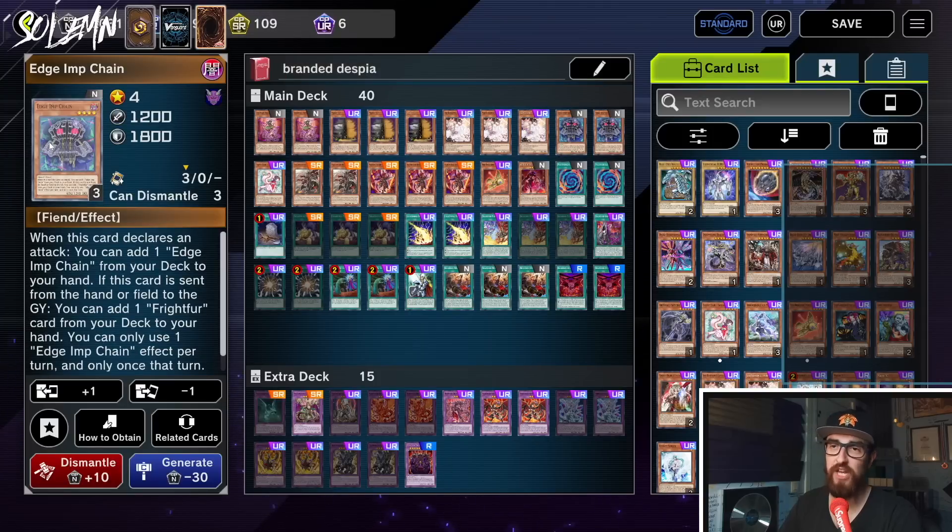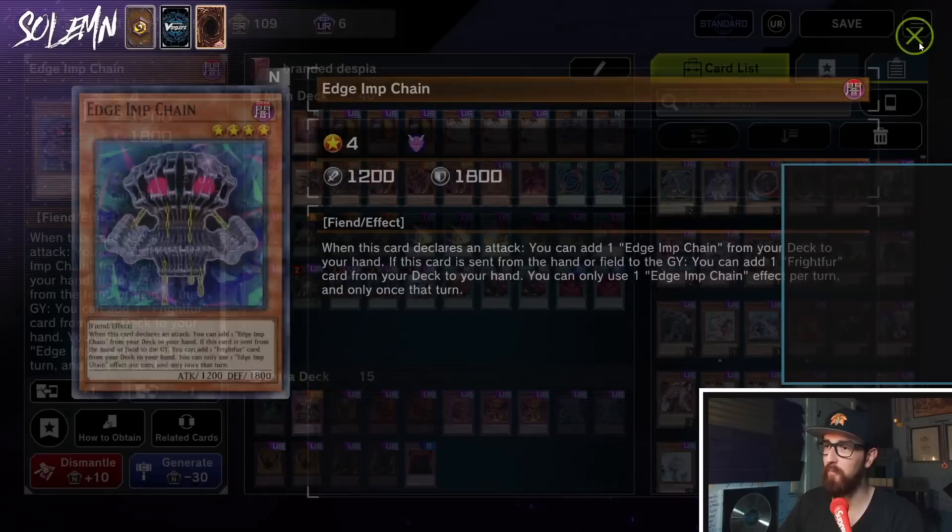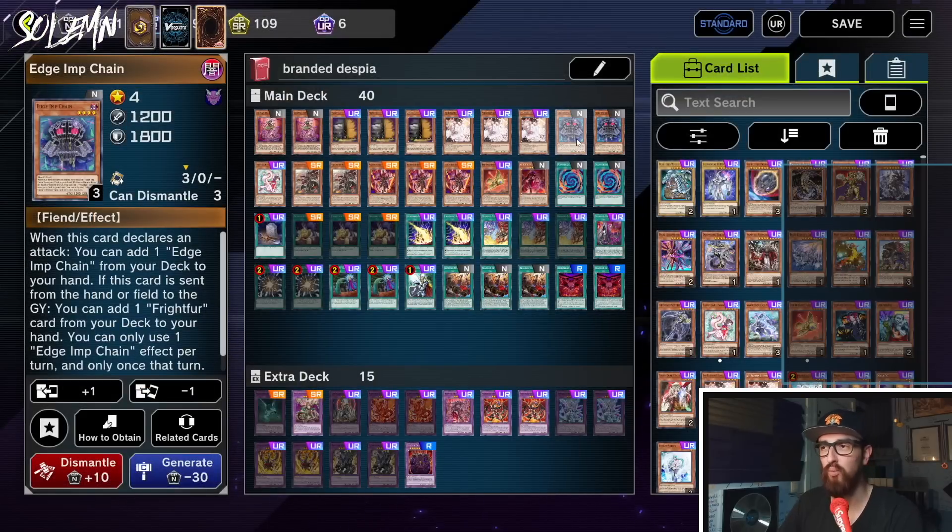Next we have Edge Imp Chain. This card says when this card is sent from the hand or field to the graveyard you can add one Frightfur card from your deck to your hand. That Frightfur card is one we'll be going over. This way you keep on using resources, adding Polymerization, and keep on fusing. Basically this card means that when you get Ashed on your Branded Fusion you can probably still play the game, and if you don't get Ashed you might be able to make an even bigger board.